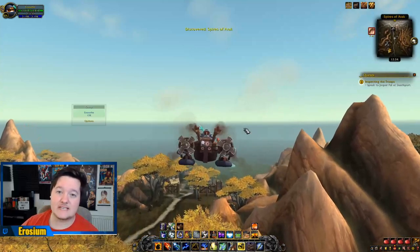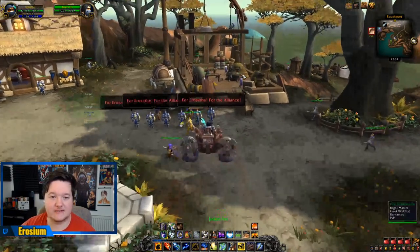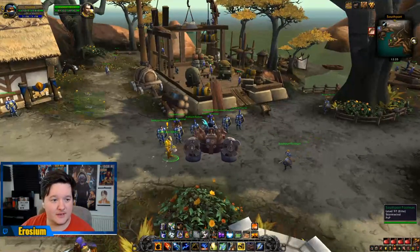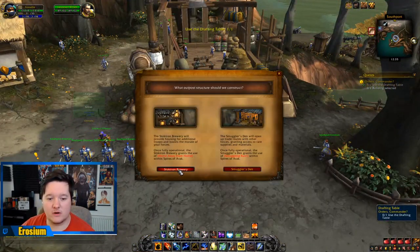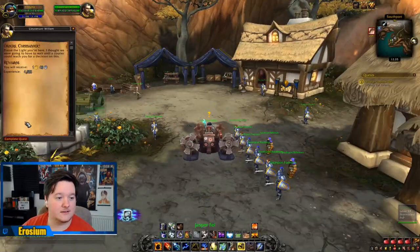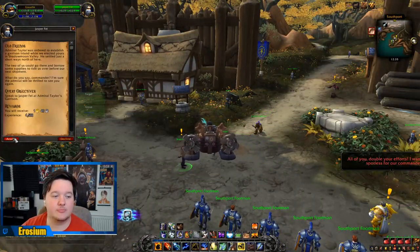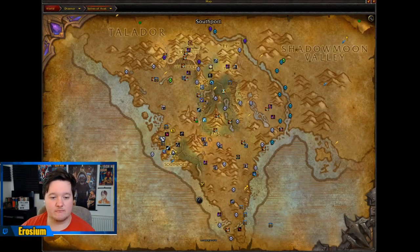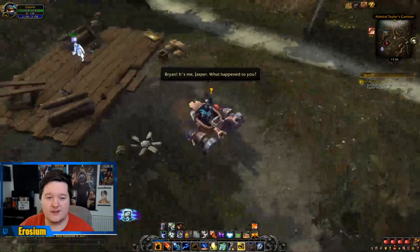Once you've convinced them, Jasper Fell gets released and he'll say come talk to me in Southport. Simply jump on your mount and fly over to Southport, which is just here. You'll have to do the next part of the quest, which is choose your type of building you want built there and give that order. Once that's done, you unlock the quest to go to Admiral Taylor's Garrison and find out what happened to him — like your Sherlock Holmes in World of Warcraft. Hand in the quest to Jasper Fell and you'll notice there's a random building here which is of no use to you.